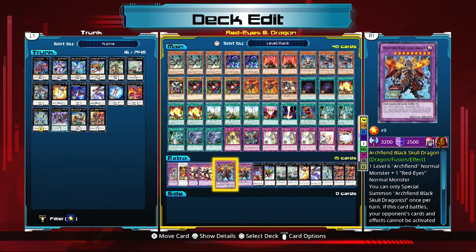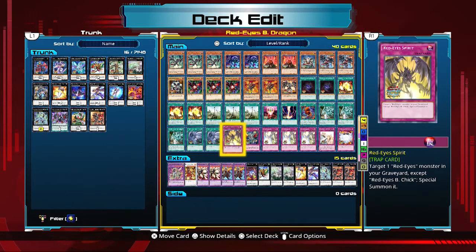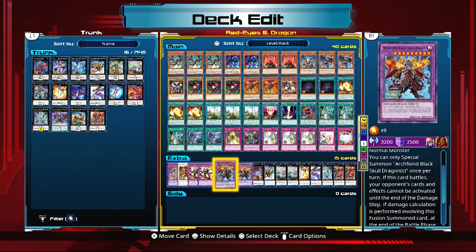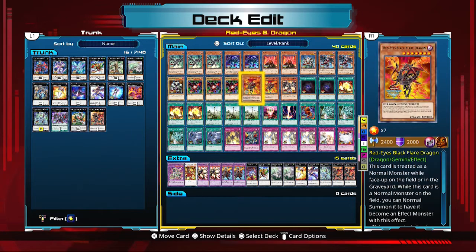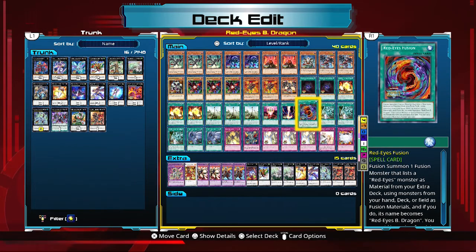Archfiend's Black Skull Dragon is a really cool card — not necessarily a game winner but a game changer. Once per turn, if this card battles, your opponent cannot activate effects until the end of the damage step, which is great for attacking without repercussions. If damage calculation is performed involving this fusion summon card, at the end of the battle phase you can target one Red Eyes normal monster in your graveyard, inflict damage to your opponent equal to its attack, then shuffle it into the deck — very similar to Black Flare Dragon dealing 2400 burn damage. It won't be destroyed by cards like Mirror Force either. Just be aware that Red Eyes Fusion limits you to no special or normal summons that turn.